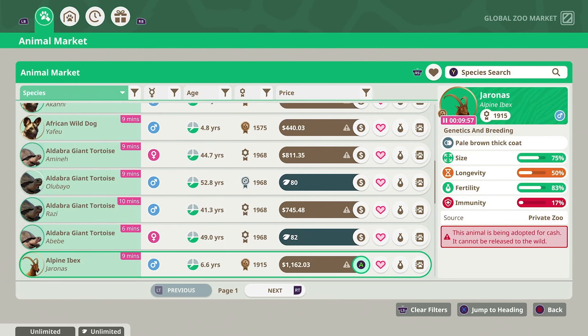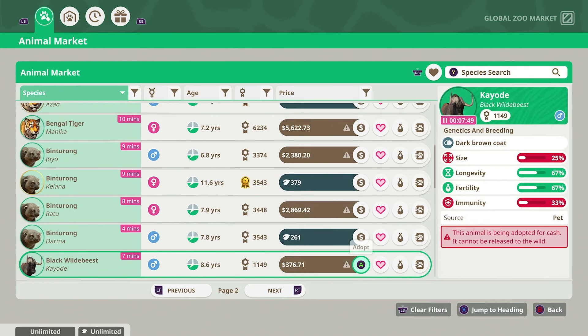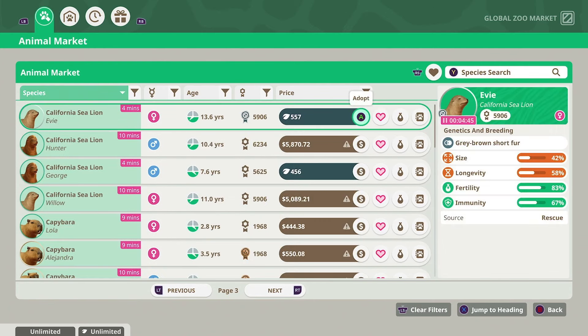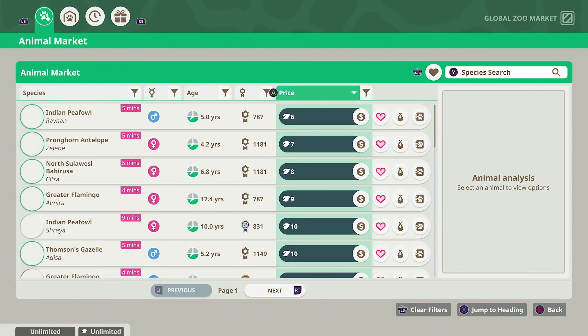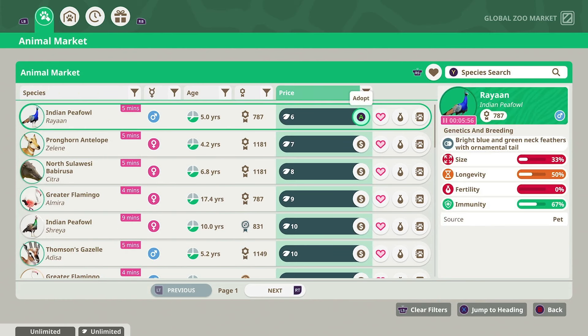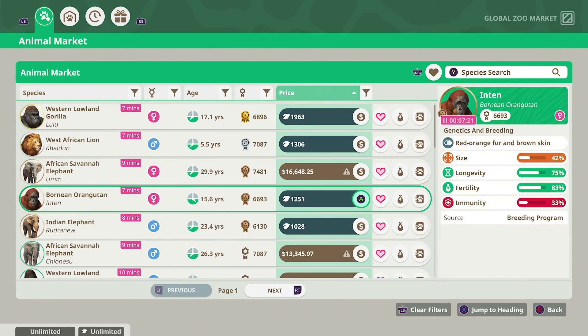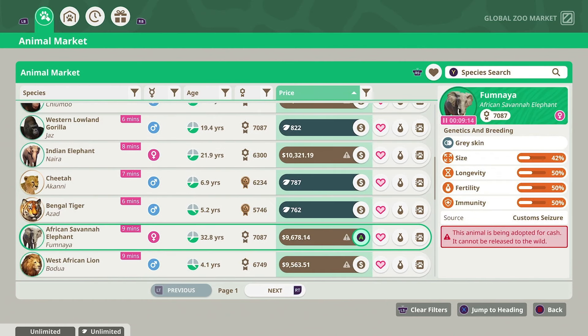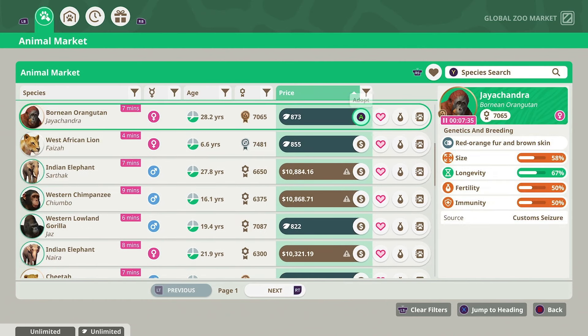After all your buildings are placed and you're happy with their locations, enter the animal market from the menu. Pick whatever animal you think would be best. In sandbox mode you can do anything, but in a franchise zoo there are certain animals I'd recommend — something that can breed often so you can rack up conservation credits, but is also easy to take care of. I'd suggest starting with the greater flamingo or any species of lemur. They're really easy and simple to care for.